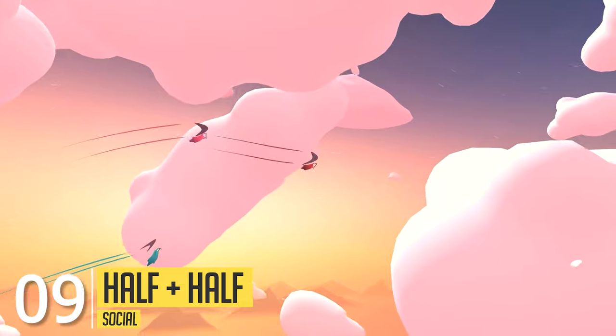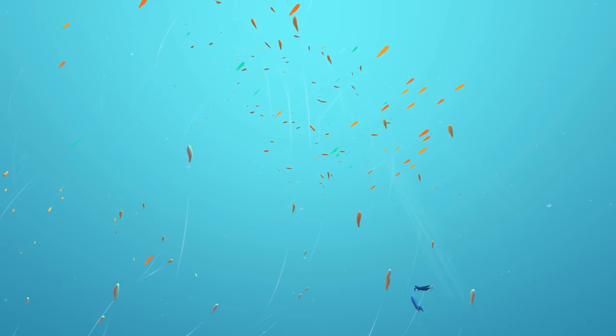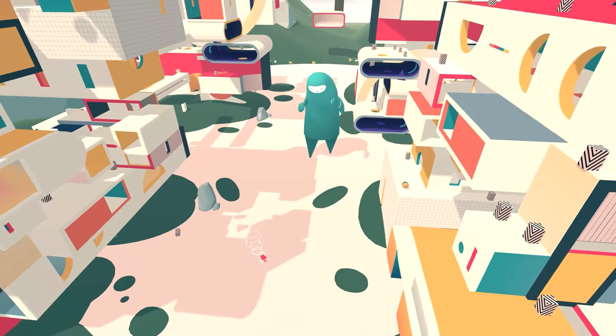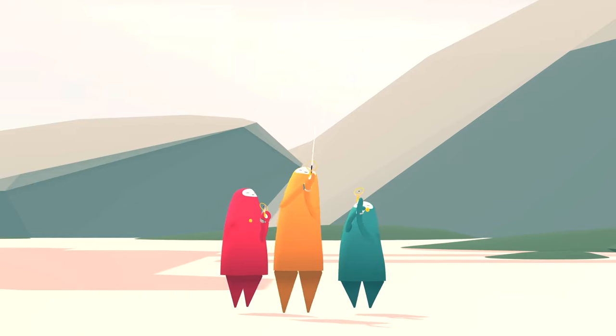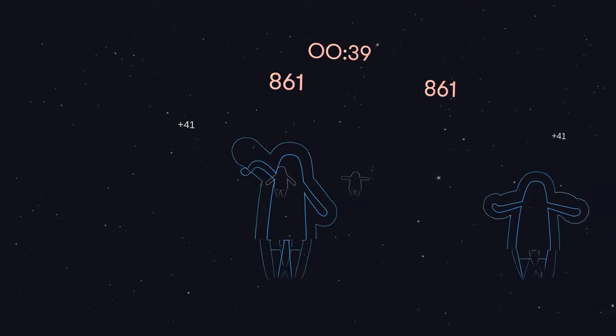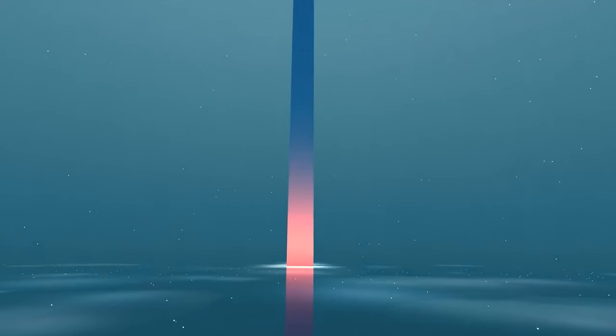Half Plus Half is one of the cutest titles out there, being about joy and connection. The game includes five unique multiplayer spaces designed to help you connect with people you know and also people you don't know. Every space in Half Plus Half circles around fun, but also aims to make you look as ridiculous as possible in real life.